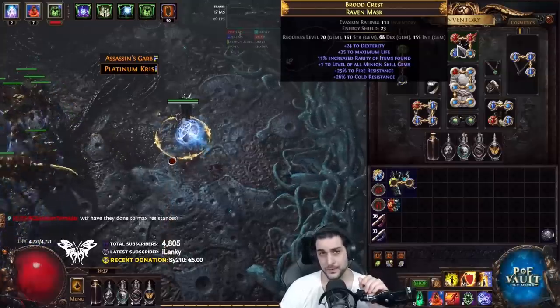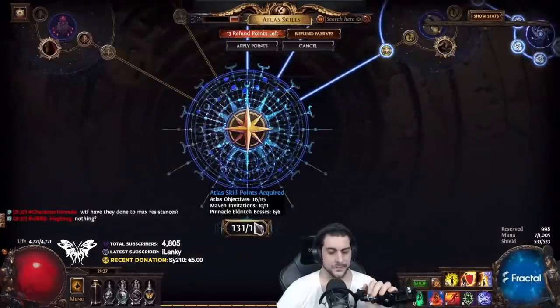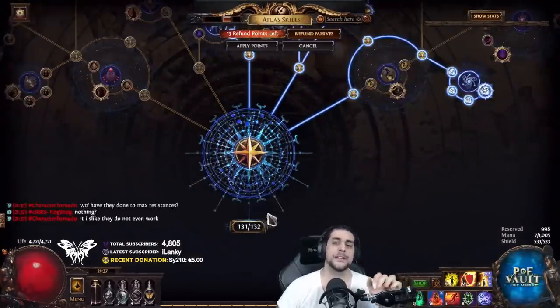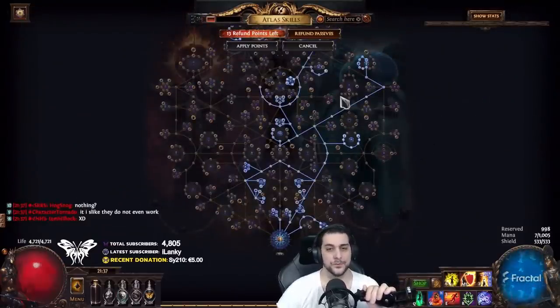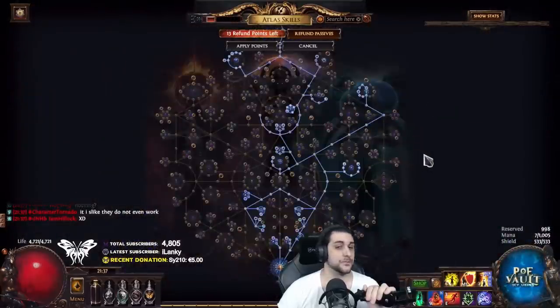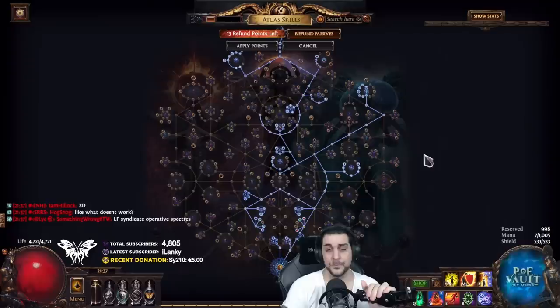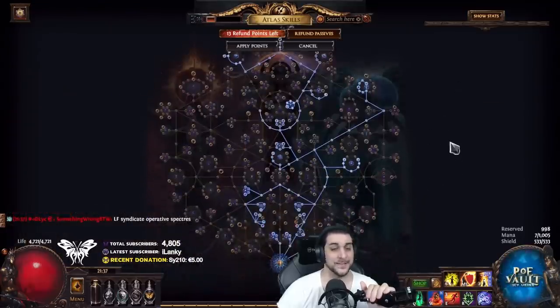A couple of things we encountered throughout our progression to get to this point was actually very straightforward. When you have an Atlas tree like I do — which has 131 points, not what you would have on your first character — my tree is heavily focused on a little bit of essence but heavily on expedition as well as rogue exiles. Something we noticed quite early was the rogue exiles in the early stage around yellow tier maps when we were level 70-75 was a bit rough to deal with. Outside of that, my tree has just been focusing on getting map drops from map bosses.